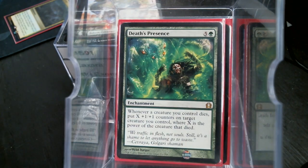And then Death Presence — so when they die, you get those counters back. The Ozolith is a better version of this, but I am out of Ozoliths. Death Presence isn't bad, though six mana is kind of rough.